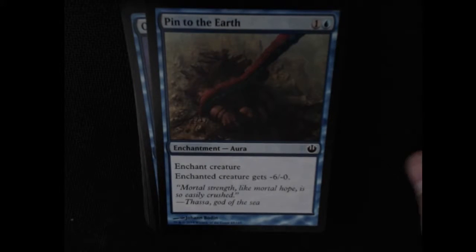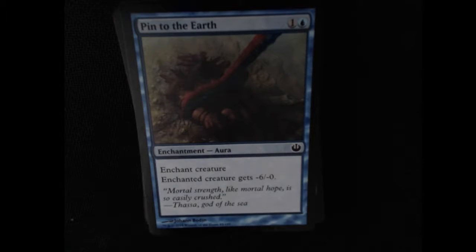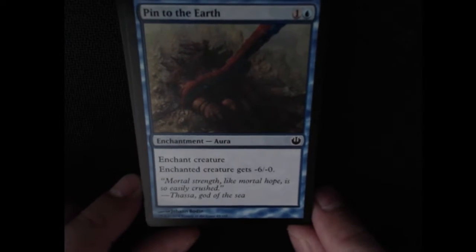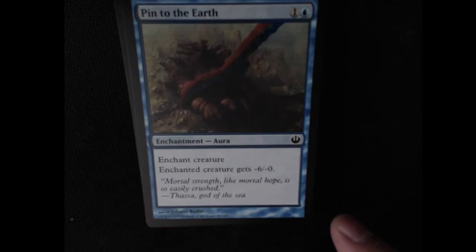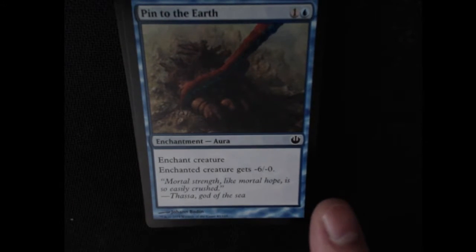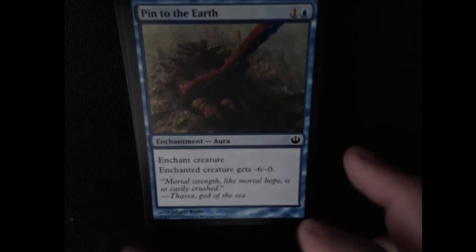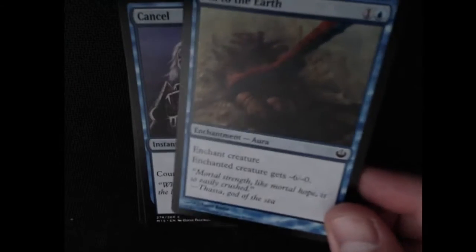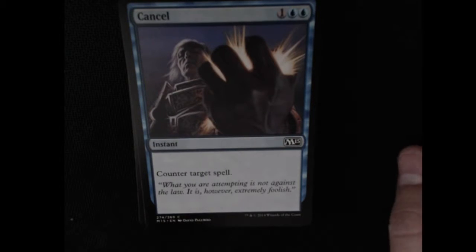Divination — draw 2 cards. A second Divination as well. Pin to the Earth — oh this is nasty right here. Enchant creature — enchanted creature gets minus 6, minus 0. It has 2 cost, it's a common. That's pretty nasty. Minus 6 — definitely be annoying with that card.